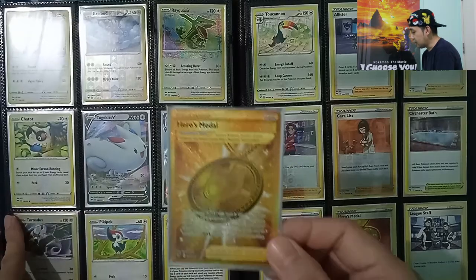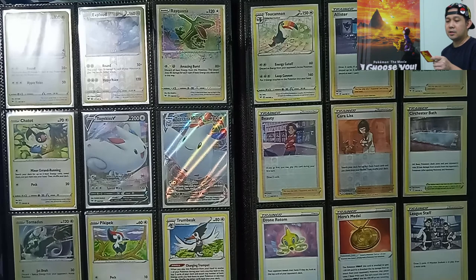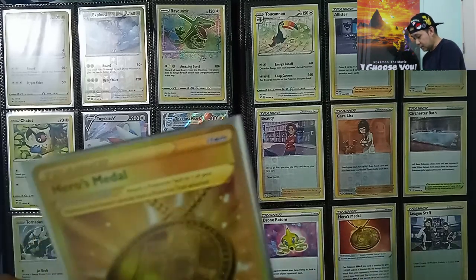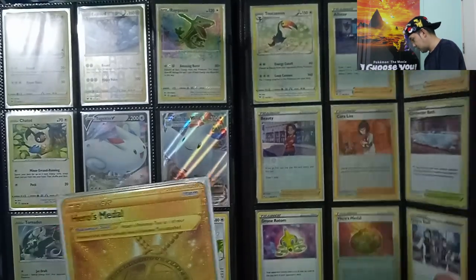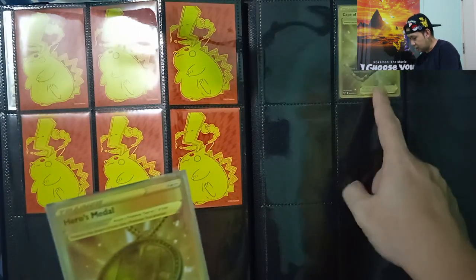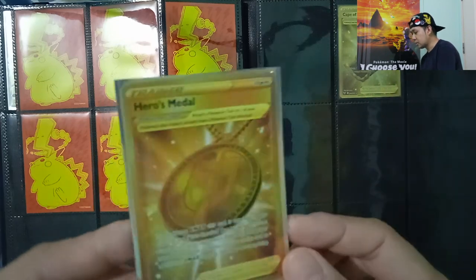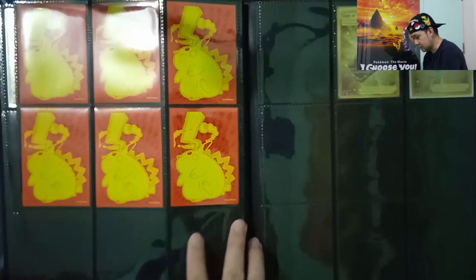Then we have Togekiss VMAX Full Art — right beside the other Togekiss V. And then we have the trainer Hero's Medal — number 201. It seats beside Cape of Toughness, our second gold card for Vivid Voltage. There you go — nice binder!